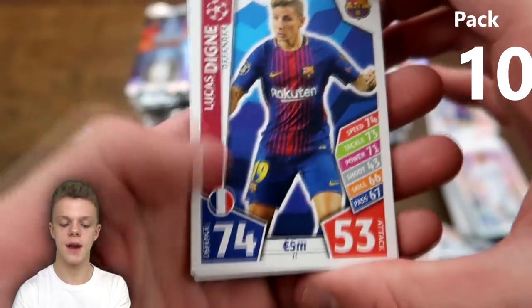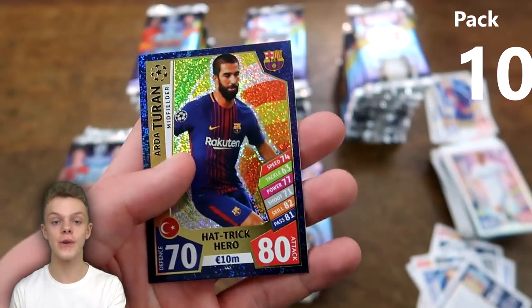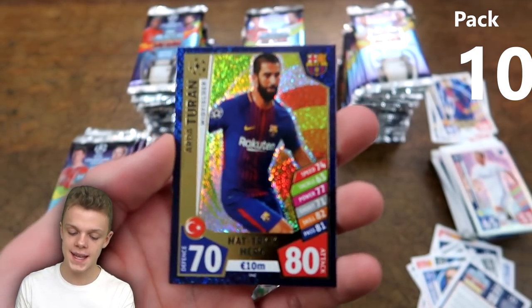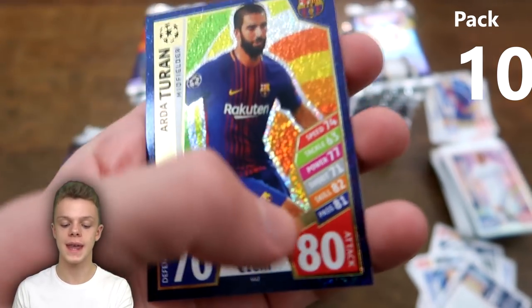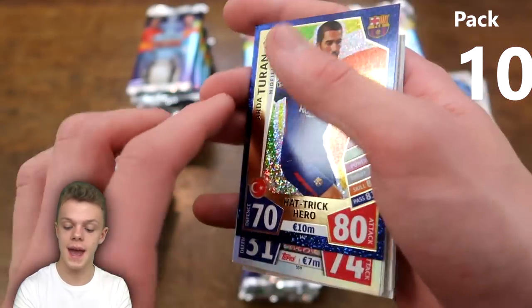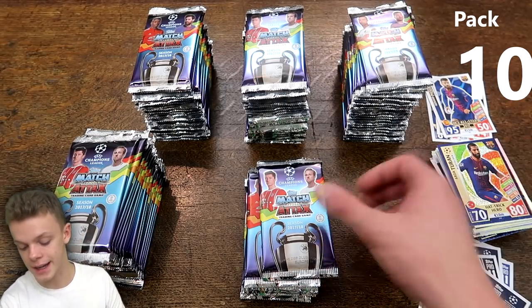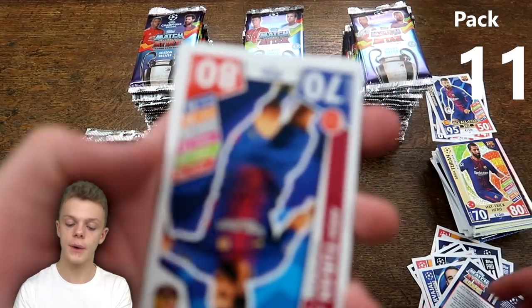Into the next pack: Lucas Digne, Torres, the Man City midfield duo, Marouane Fellaini, Jürgensen hot shot, and a hat trick hero — obviously the rarest subset apart from limited editions. It is Arda Turan from Barcelona with 80 on attack. Not the best hat trick hero there is, but still really good to get one so soon in the opening — they are one in every 18 packs — so a great pull. The opening is going pretty well so far.